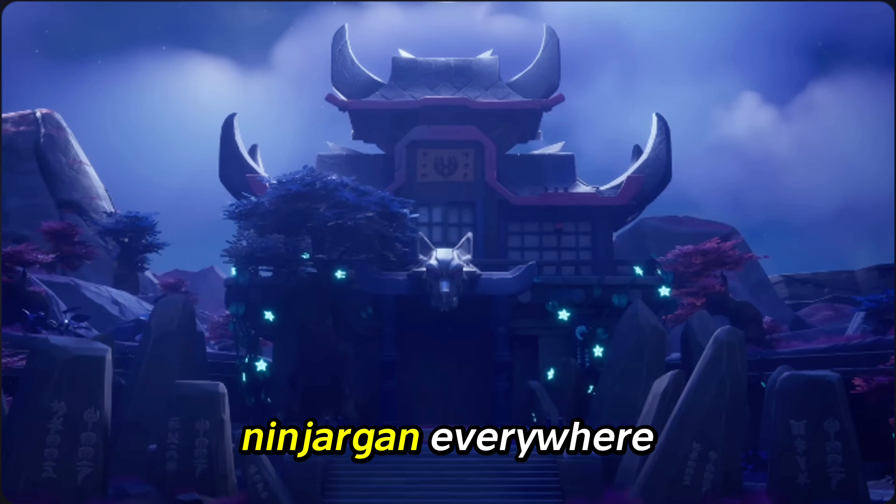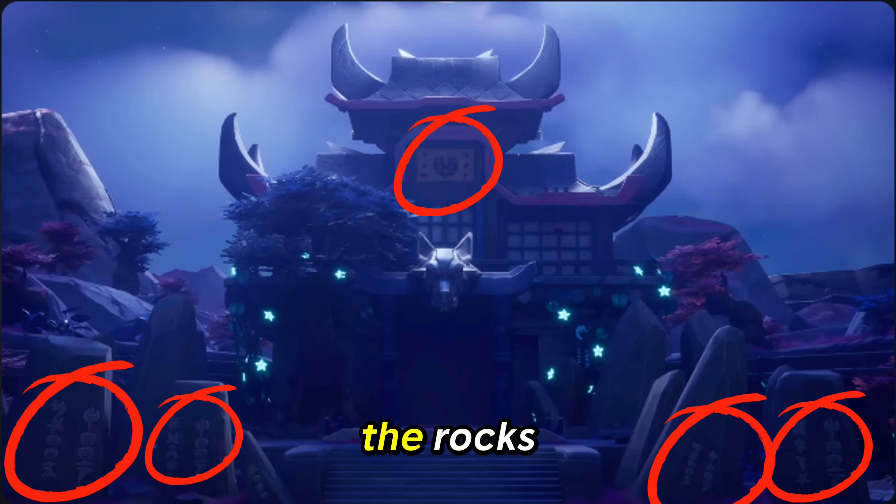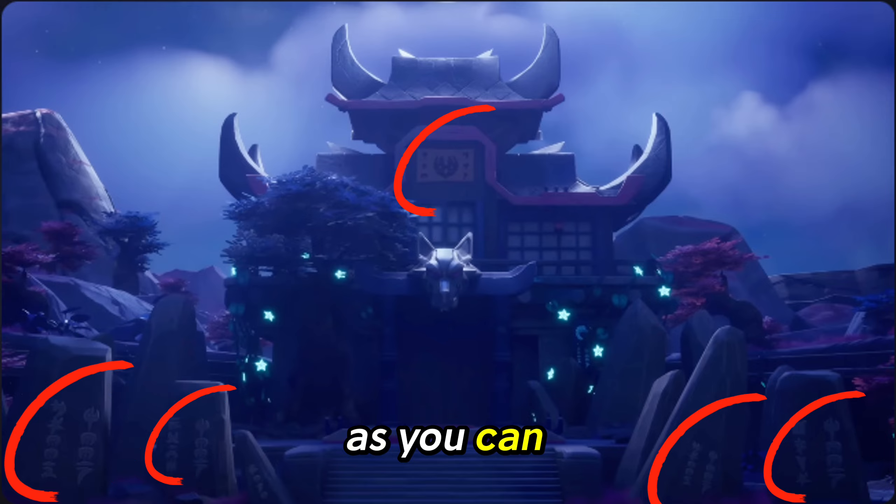Number one, there's Ninjago writing everywhere. There's Ninjago on the rocks, and there's Ninjago on the temple itself, as you can see.